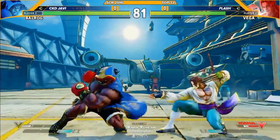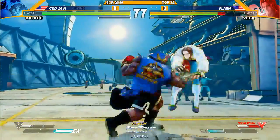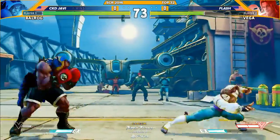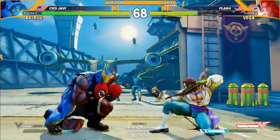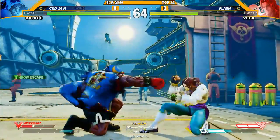He's already tried forward fierce a couple of times. Crouching strong is another good poke, stand strong, stand medium punch is great. These are tools that you can use to keep Balrog out, and I think that's super important in this matchup — to keep Balrog out. If Vega gets caught, I mean, he's in bad, bad, bad business. And so far he's been getting these little situations that work out for him.